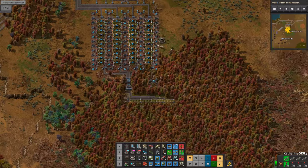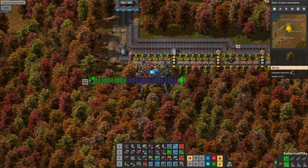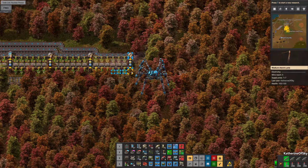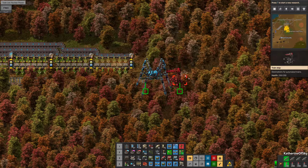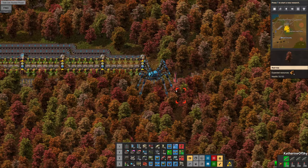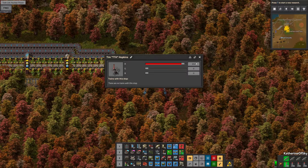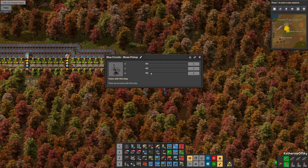That's looking pretty decent — is this still in range? It is in range, how nice. So for the station, let's make sure that we don't have to make any major changes here. Let's add a signal there and we do need to add tracks upward. Let's see if we can add the station properly here. This is going to be blue circuits, blues pickup — hooray, this is perfect.